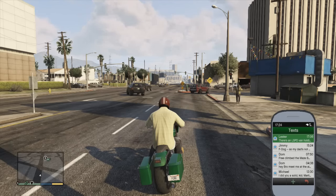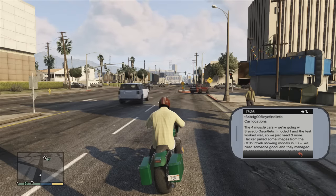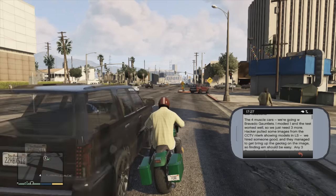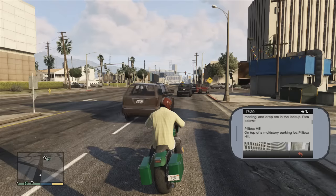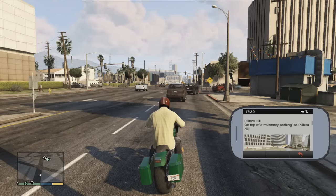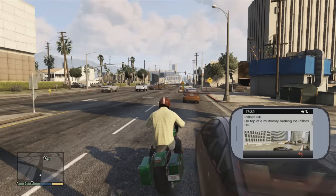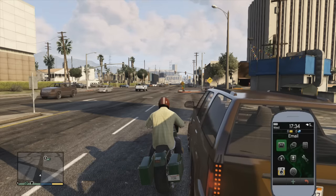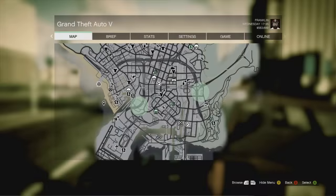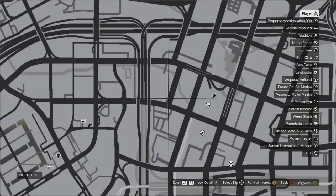Hello everyone, welcome to this quick walkthrough on the mission Gauntlet. This is just before the Haste mission where you're setting up for the last mission, the big score. You'll get an email off Lester, and you can do this with either three characters. I finally found the locations so I thought I'd upload them to YouTube and help you guys out.